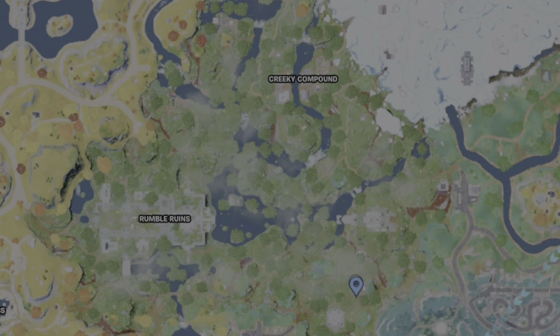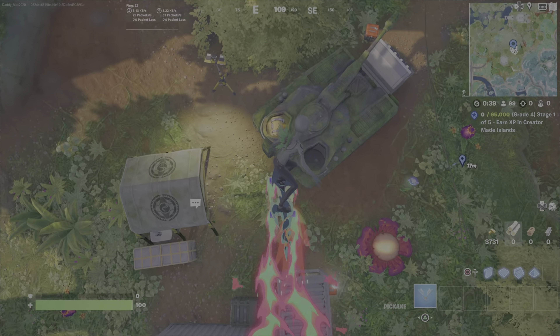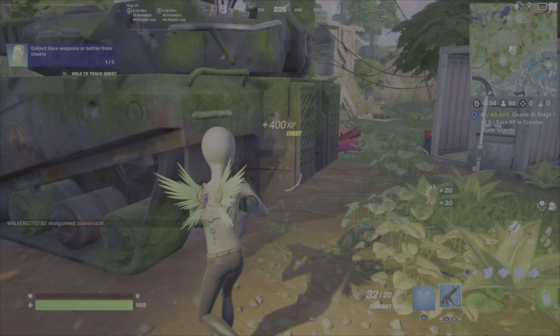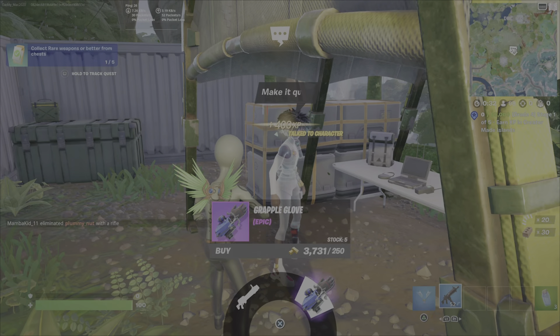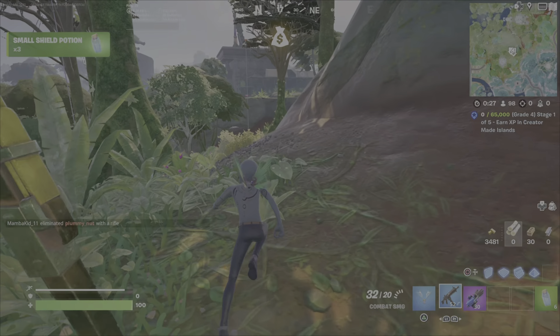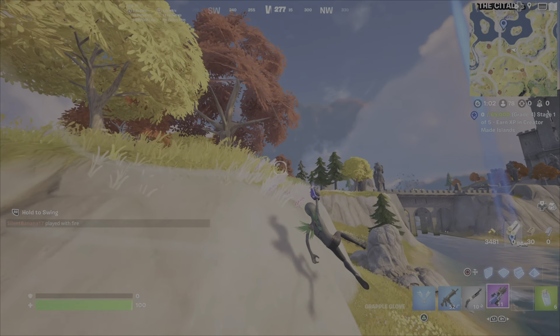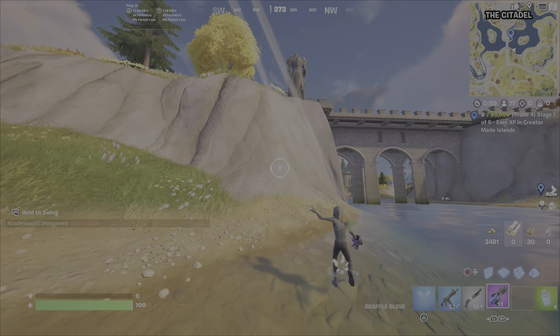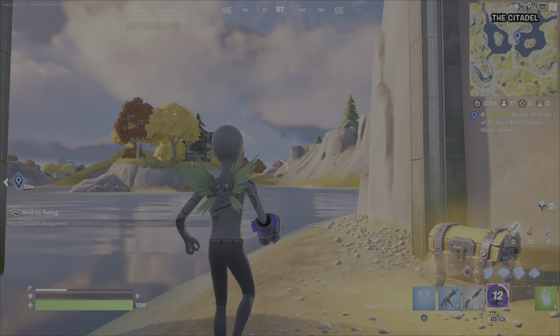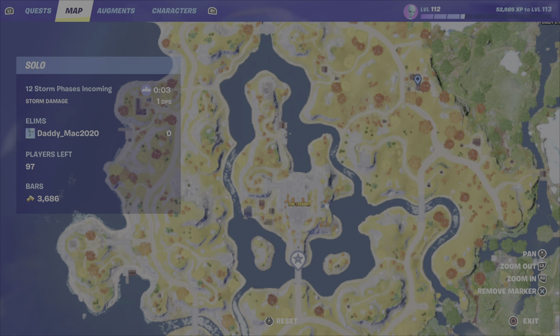Another option is you can get the grapple glove. One place to find it is to buy it from Innovator Sloan — you can find her right at this location here. If she's not here when you come, she may have been killed. But if she is here, you can speak with her and she'll sell you the grapple glove for 250 gold. You can use the grapple glove to move yourself around the map. This combined with a vehicle could be good, but do note that grapple glove usage is limited, so it isn't necessarily a perfect option. All you would have to do is walk under the bridge and you would get credit.